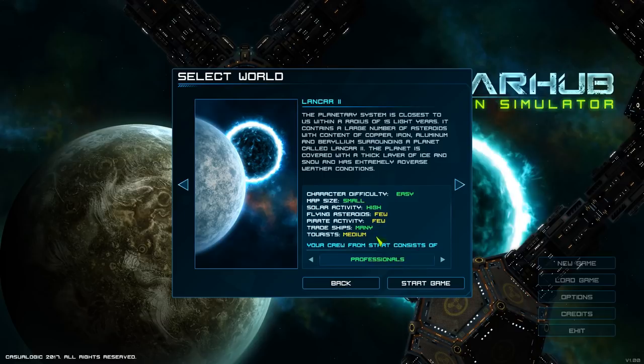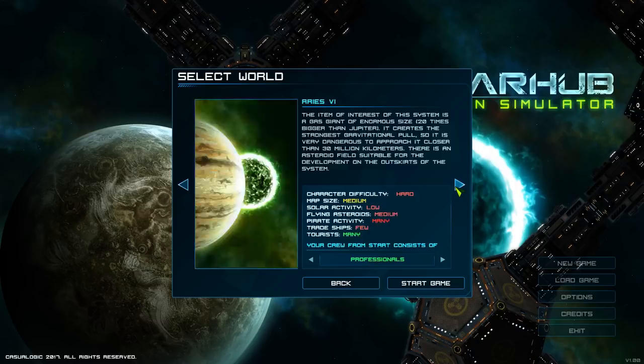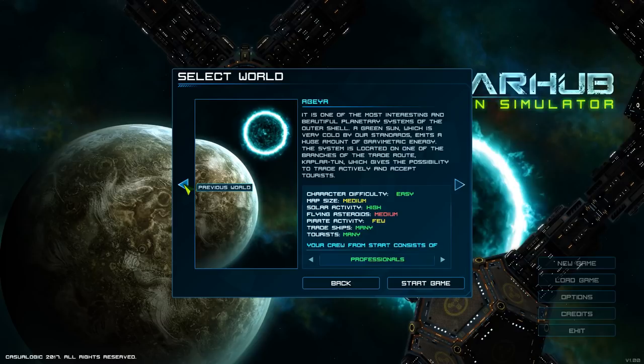Then you go to Agar which is medium difficulty with more flying asteroids, and it gets more and more difficult from there. The hard maps are just insane. There's also a random map generator with random everything. You can also increase difficulty by changing your crew - professionals have high skill levels, semi-professionals have average skills, or amateurs who are totally unskilled. Skill levels are really important - a technician with no repair skills will probably do more damage than repairs.